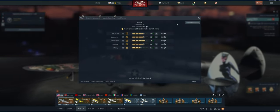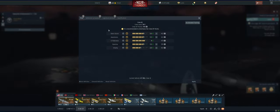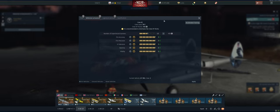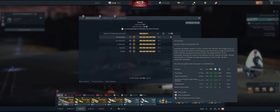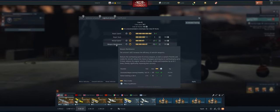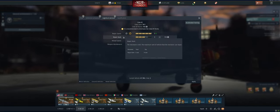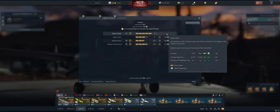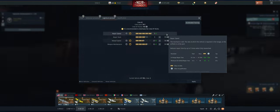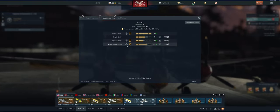Now let's stick with fighters and talk about air realistic. In air realistic battles using fighters, you want everything on the pilot tab — still all important. On the defensive armament tab, none of this is important because you don't have a gunner. For logistical services, all you want is weapon maintenance. In air RB you're not putting points in repair speed or repair rank because it really doesn't take that much longer to repair on the airfield — the minimum you can get down to is about 10 seconds, starting from 30.